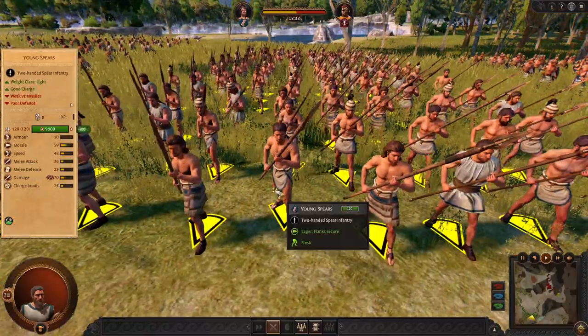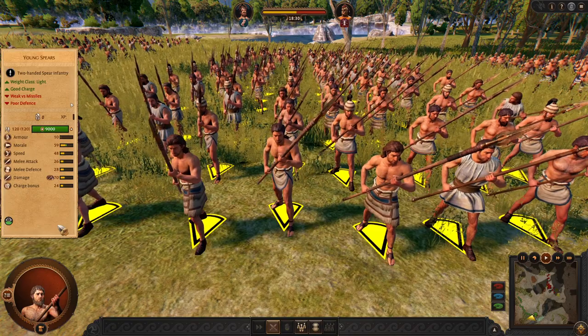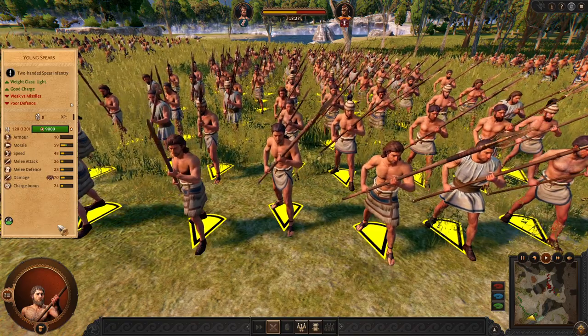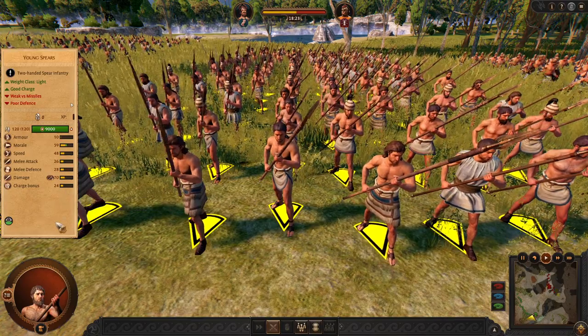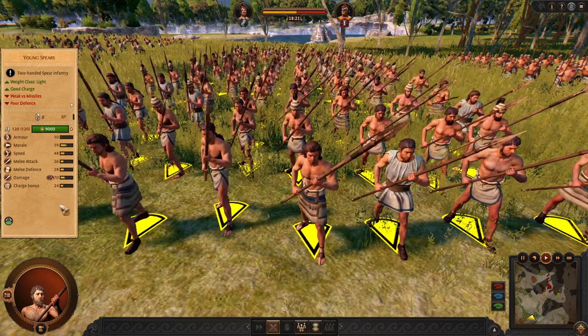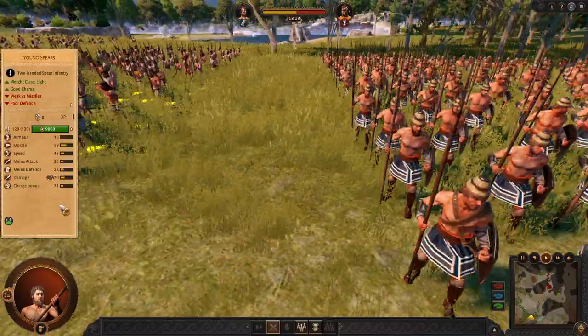Next we have good old — or young — spears. These guys have a good weapon, good charge, solid stats. They are perfect at dwelling in early game. Highly recommend.